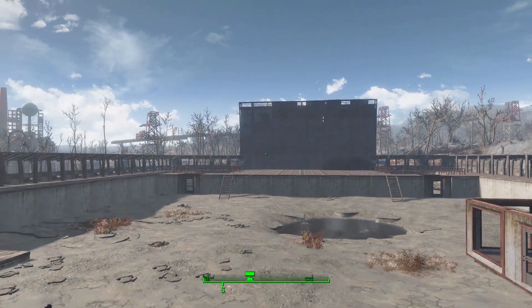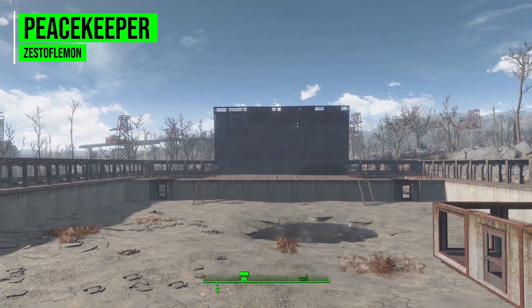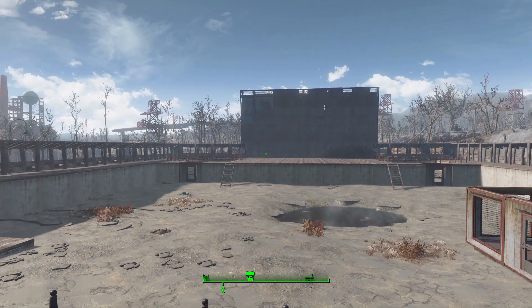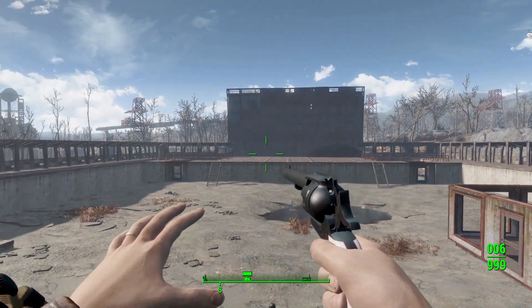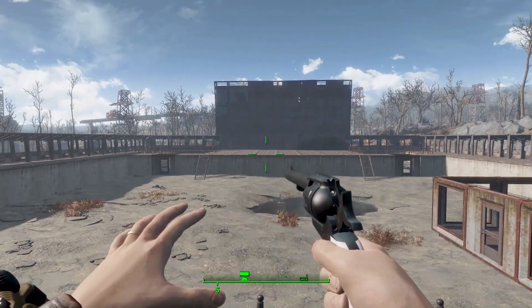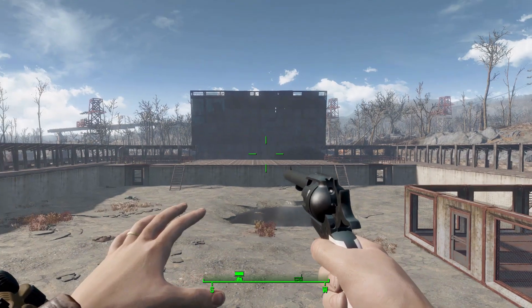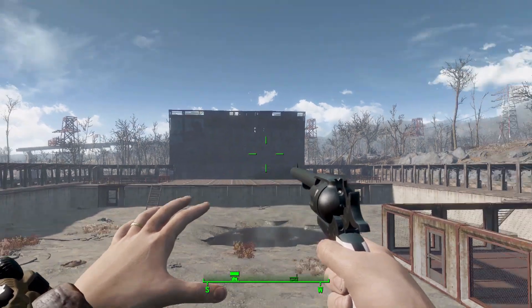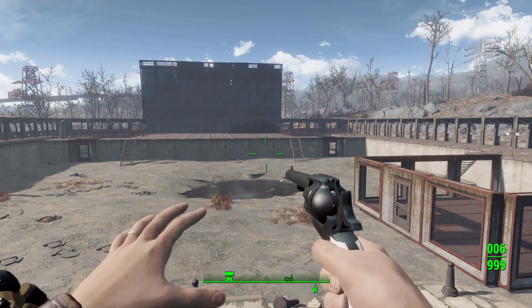Hello and welcome back to my Fallout 4 mod spotlight series. Today we're looking at the Peacekeeper mod made by user ZestOfLemon. This adds a replica of the Peacekeeper gun from Battlefield 1 into the game. It's kind of a historic firearm in a roundabout way, as the Battlefield 1 Peacekeeper was based on the Peacemaker — the Colt Single Action Army — a historic revolver with loads of wacky animations.